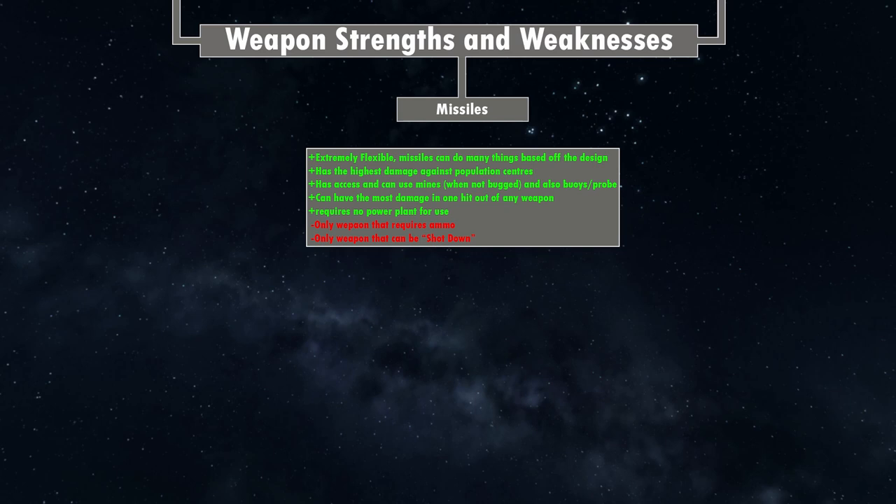Missiles have the best range out of any weapon system. They require no power plants, but obviously do require ammo, magazines, and fire control. They're also the only weapon that can be stopped in flight — with a beam weapon it's just point-to-point doing damage, but a missile has to travel through space and can be shot down by point defense systems. That is a notable negative to consider.